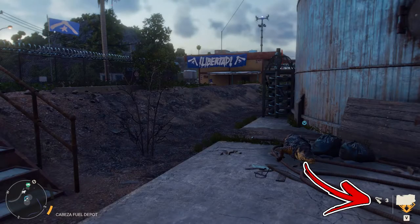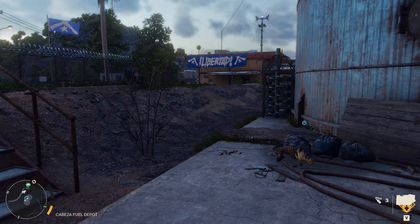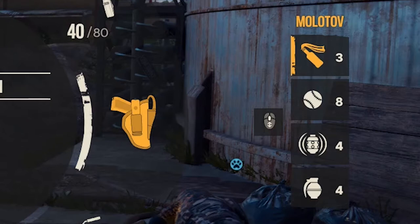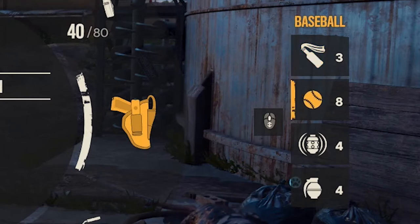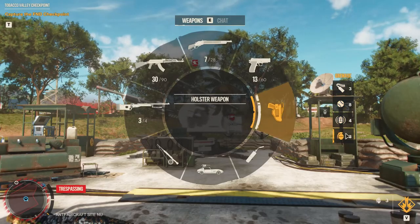The active throwable usually is set on the molotov, but you can change it at any time. To do so, open your v-up on wheel, and on the right side you will notice all the throwables you have. On the left side, you will see also a hint of the button you have to use in order to change the active one.